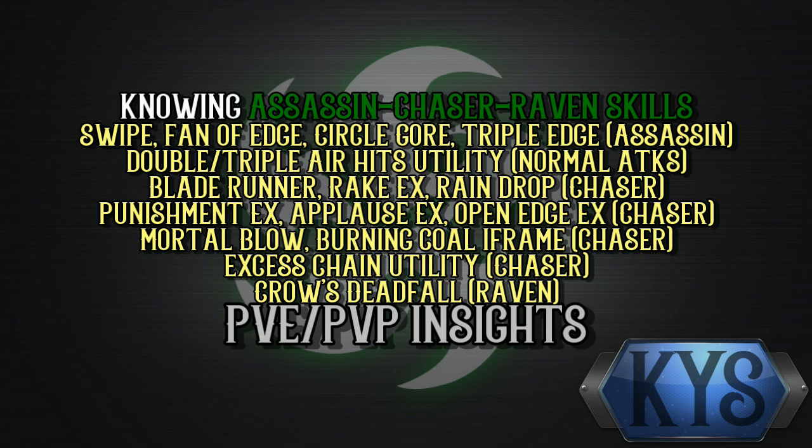We'll showcase the usage and utility of double and triple air hits. For those who don't know, air hits refer to the jump normal attacks from the Assassin class. From the Chaser side, we'll showcase Blade Runner, Rake EX, Raindrop, Punishment EX, Applause, Openage EX, Mortar Blow, Burning Coal, and Excess Chain. And finally on the Raven side, we'll focus only on Crow's Deadfall.